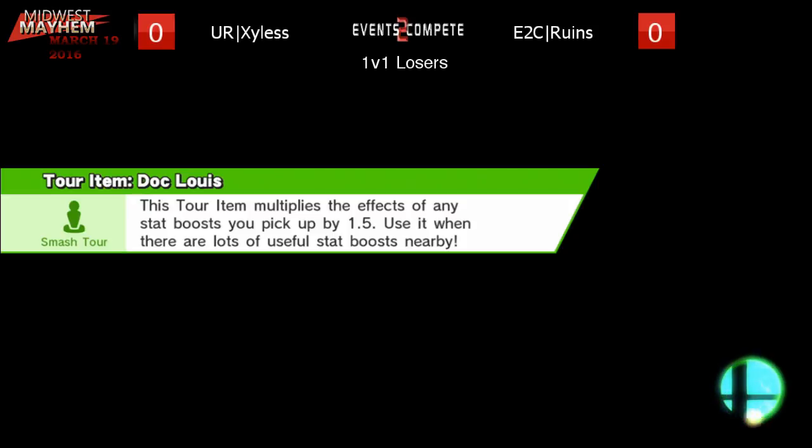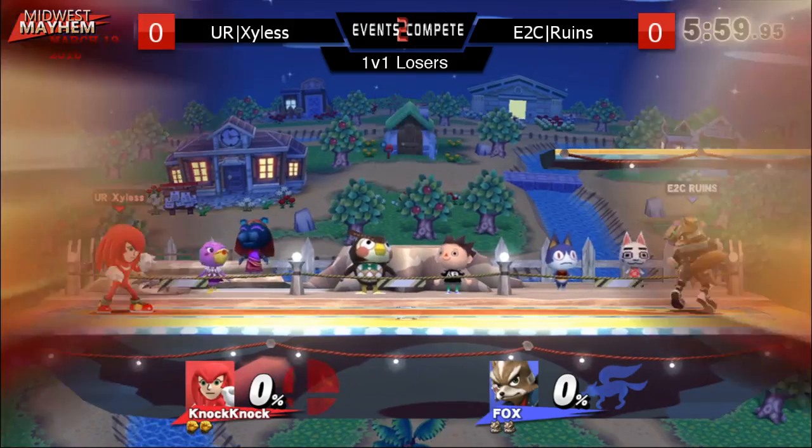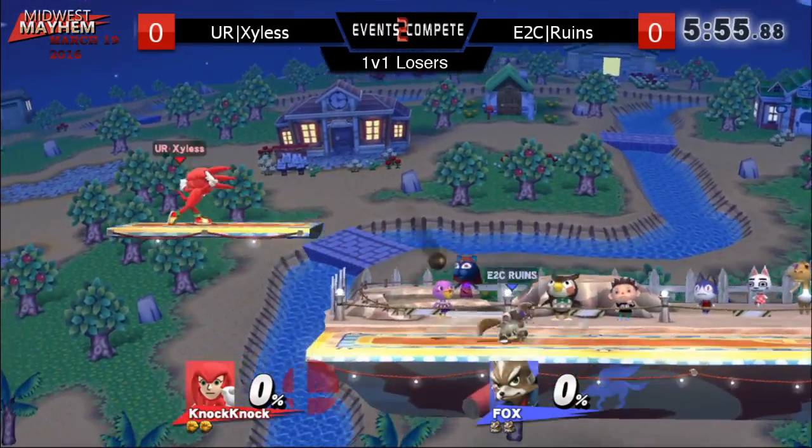Here in this loser's bracket match — winner gets to play Equinox. It's going to be the Knuckles. The Knuckles has made it this far today, which is actually really weird.